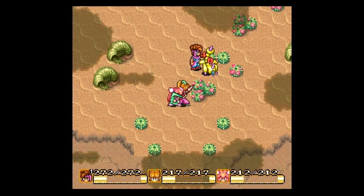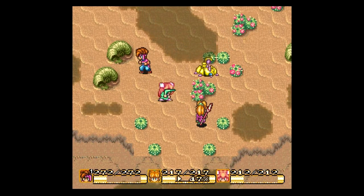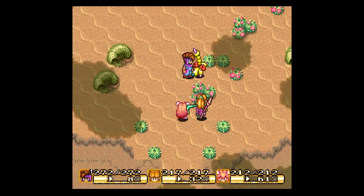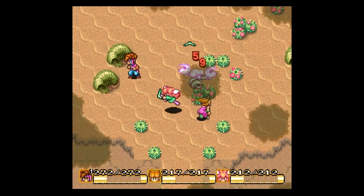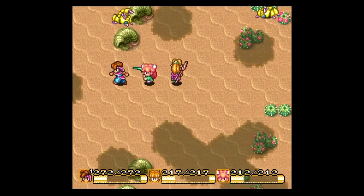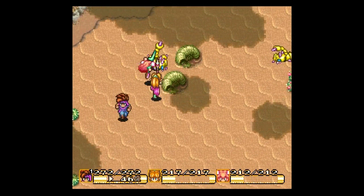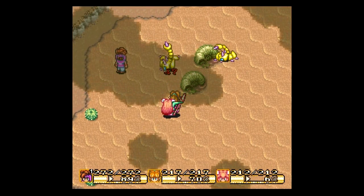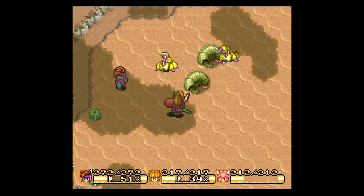And we do have new enemies, of course. These are obviously scorpions, but I cannot remember their in-game name. Are they sand stingers? I believe they are sand stingers. So we have gone up. Now we need to continue killing these guys. Then we'll make our next selection as to which way we need to go. Otherwise it will loop around endlessly.